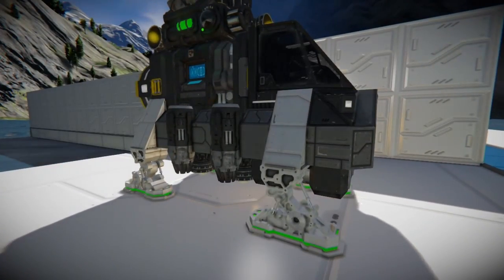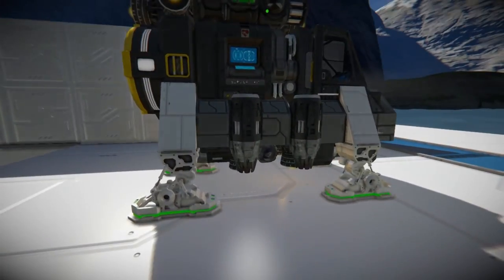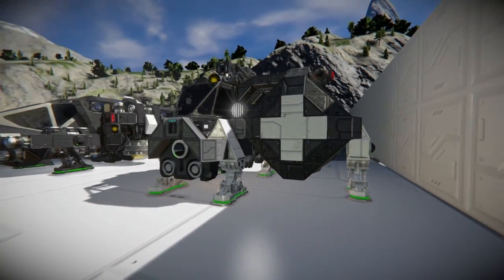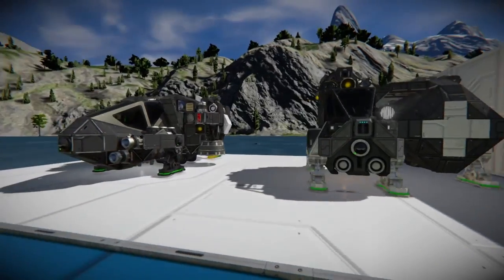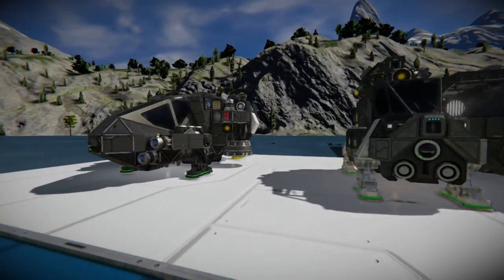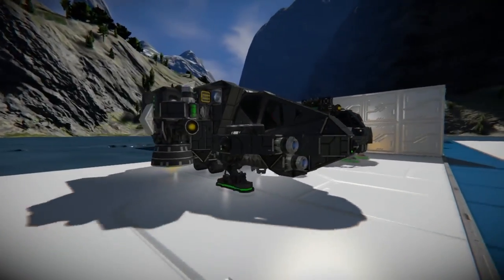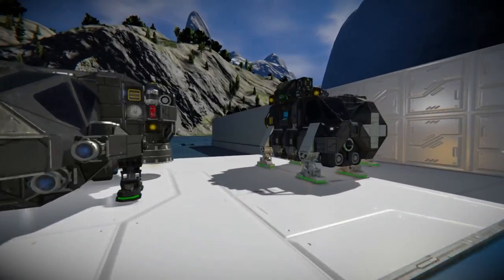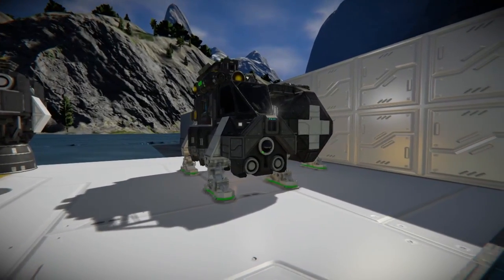I have some upward-facing atmospheric thrusters just to help conserve fuel when I'm close to the surface, but they're fairly simple. That said, even these ships are significantly more than you need if you just want to get to space and have a respawn.